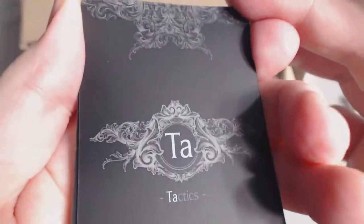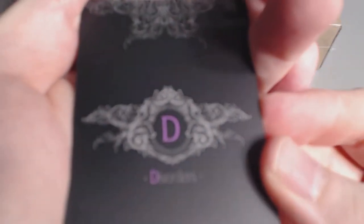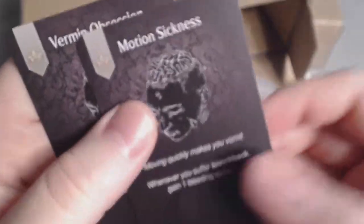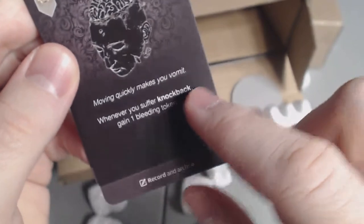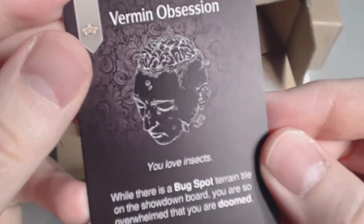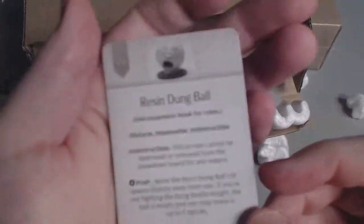A continuing mechanic is that when you take too much damage, you might develop some sort of disorders — disorders of course, because this game is brutal. We have Vermin Obsession and Emotion Sickness. If you suffer Emotion Sickness, moving quickly makes you vomit, and whenever you suffer a knockback, gain one bleeding token. And Vermin Obsession — you love insects. You also got one new terrain card: the Resin Dung Ball.